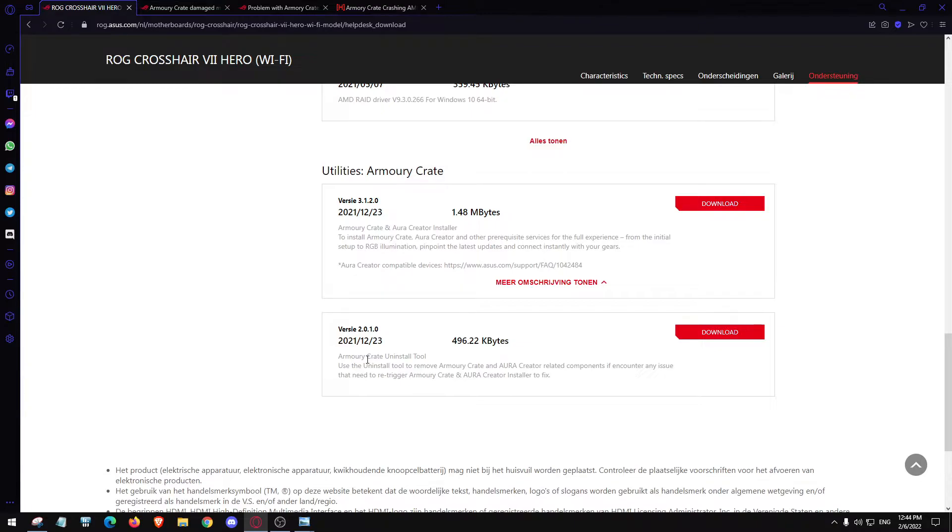Long story short, after the overclock.net research, Asus decided to give us a free replacement motherboard — a new Asus ROG Crosshair X470 Hero Wi-Fi — which was very nice. A lot of things were fixed, but still the software issues remained.